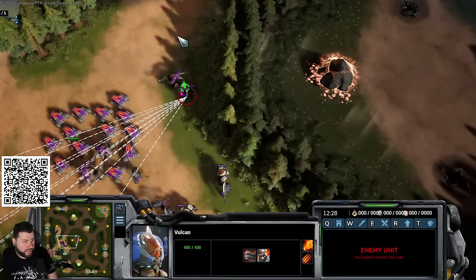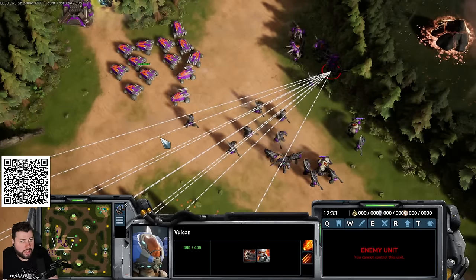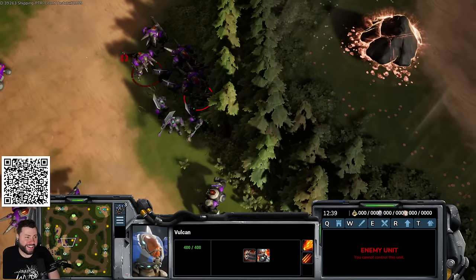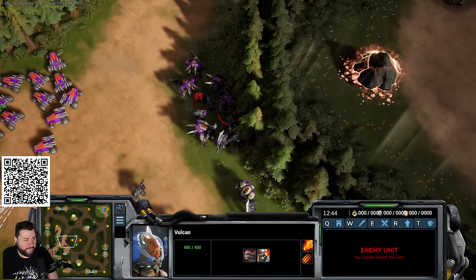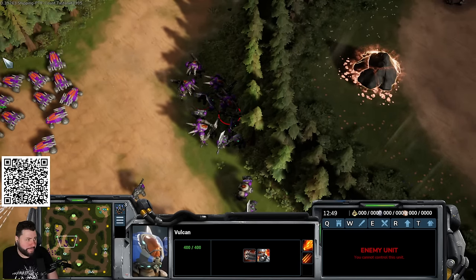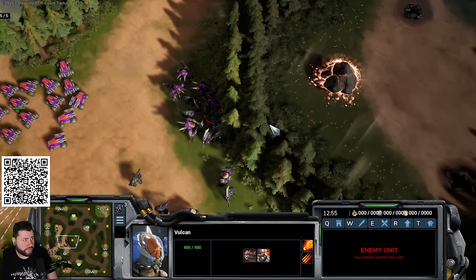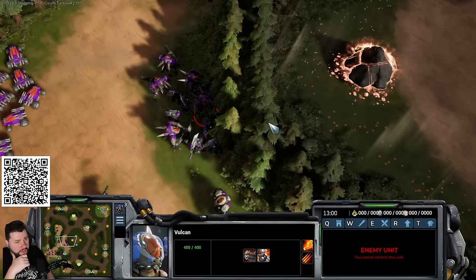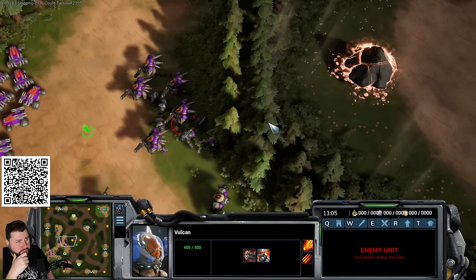Getting the vulcan movement upgrade is especially important on this map because the two bases and two therium mines in the center of the map will give a huge economic lead to whoever controls them in the late game. The general build path is to get three to four bases and play defensively, but once you have this comp nothing infernal has can beat it.